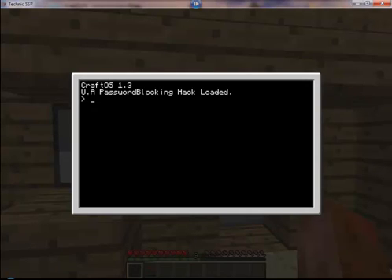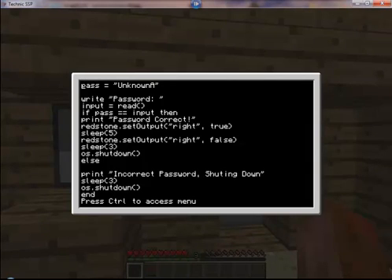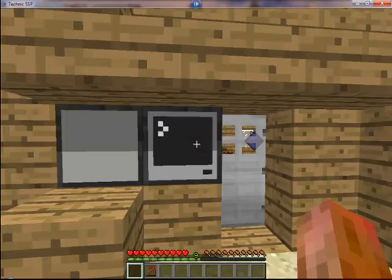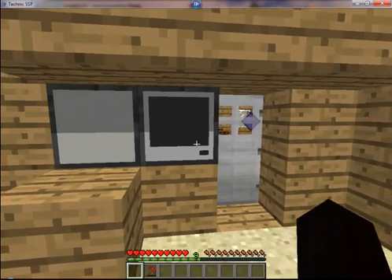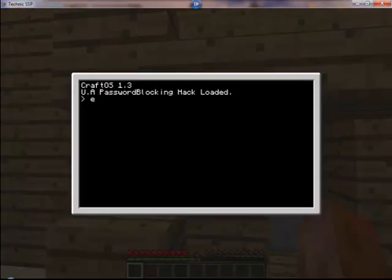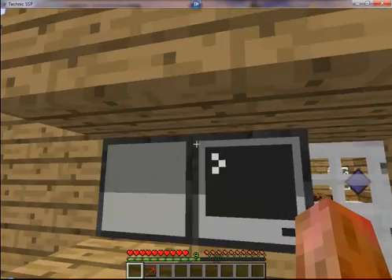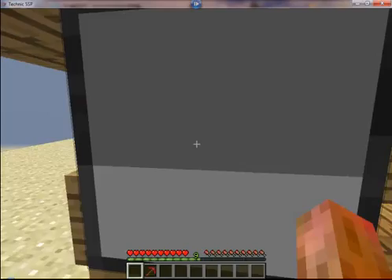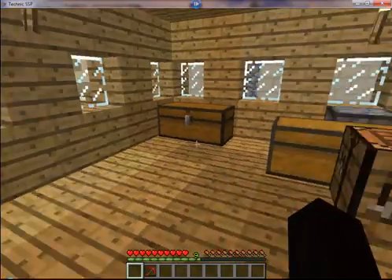Now all you have to do is type 'edit startup', and there at the very top it tells you the password. So now we can just go boom, shut down the Computer, reopen it, my hack's loaded again. Now I can take my hack out of the disk drive, stand right next to the door, type 'redpulse right 15', walk in, and you're in the house.